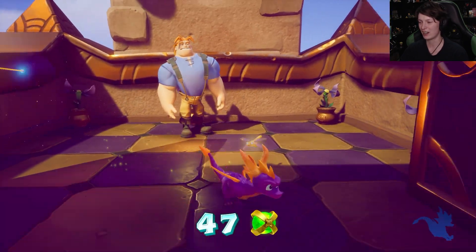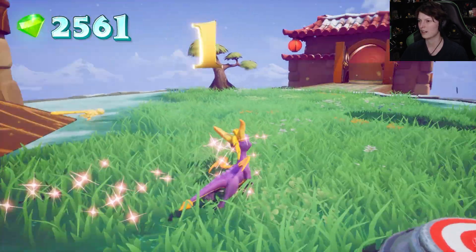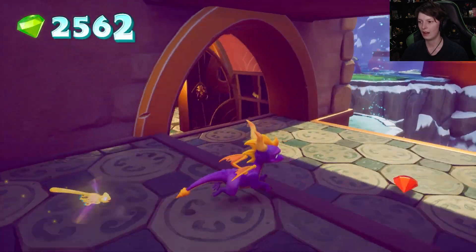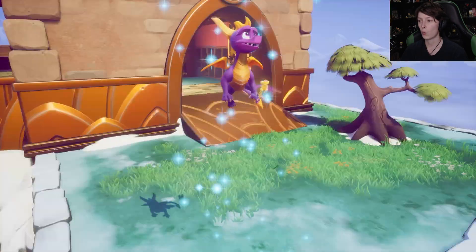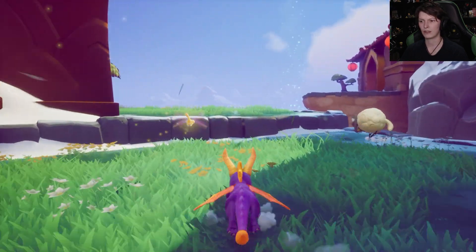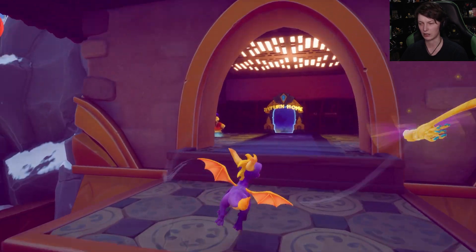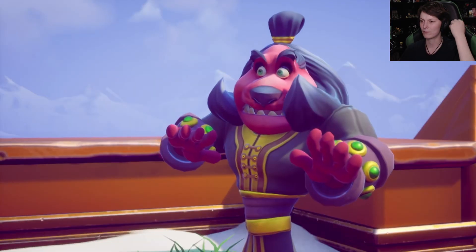We have all the orbs collected and the level fully checked out. Let's double back to grab the gems I missed while focusing on the tailing mission, then head out. We don't have much time left in the episode so let's wander around the hub world and try to get the orbs there. Sounds like a good time. This is the exit — okay, off we go, goodbye!